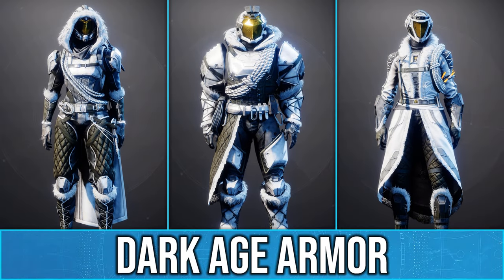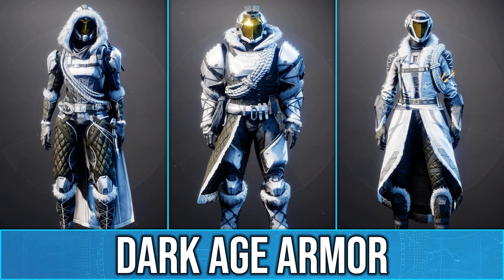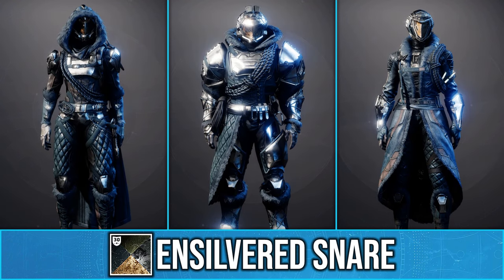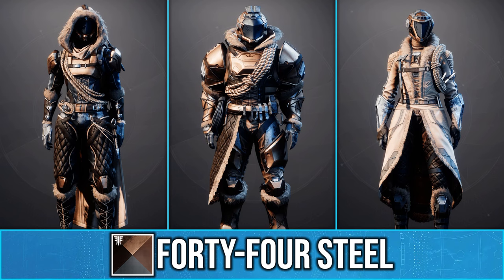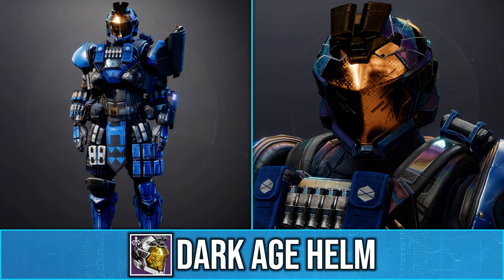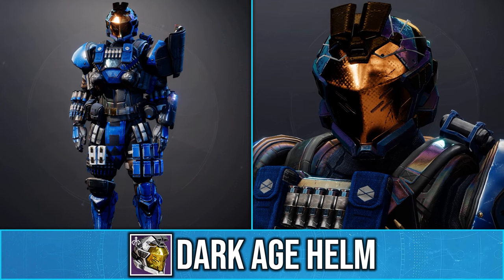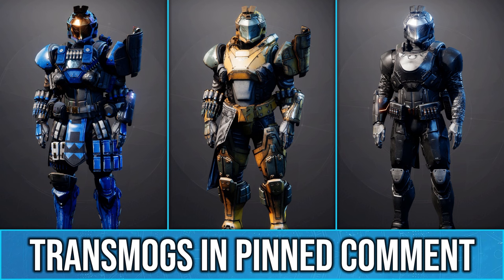The Warlords Ruin Dungeon has just released and with it comes new armor sets which I think look amazing. I know some of you will not agree, but I love that we are getting more grounded armor, and in particular I really love the Titan Helmet. It reminds me so much of Halo Reach and is perfect for any of you wanting to make some Halo-inspired fashion in Destiny.